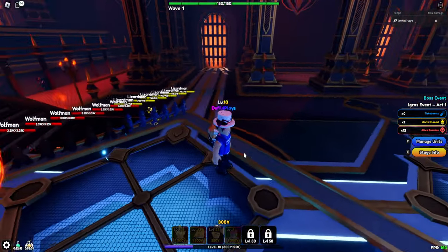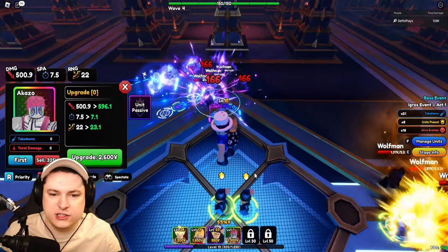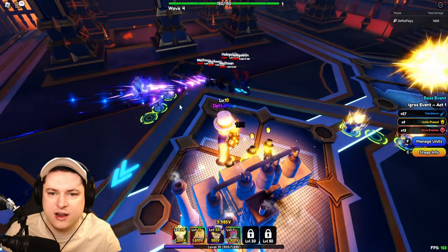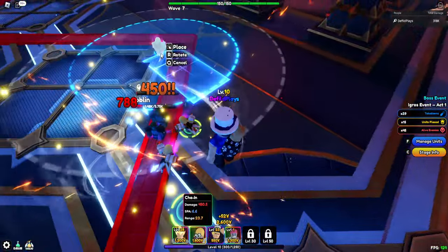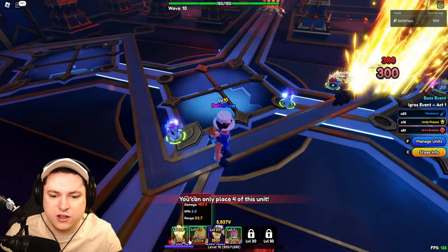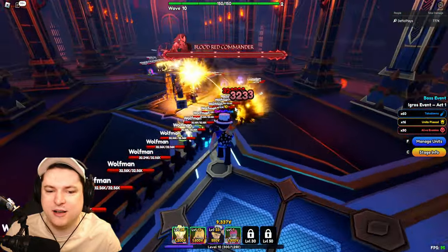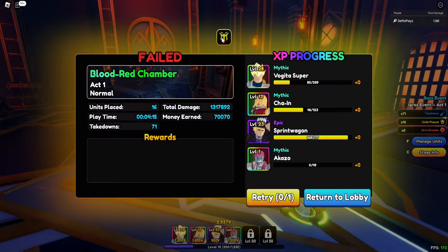There's already 3,000 enemies. This is definitely something you want to do with multiple people, but we're going to give it a go. Let's make sure we get as much money as possible, and get three Sprint Wagons going. My three Akazos should hold it down. I see that in this mode we can actually place more units than the standard three — I didn't even know that. Is there a boss? He's coming himself — the Blood Red Commander! He has 380,000 HP, and this Lizard Man is going to end my world. We didn't even get a single reward.